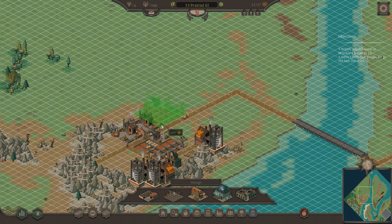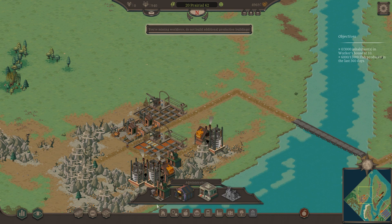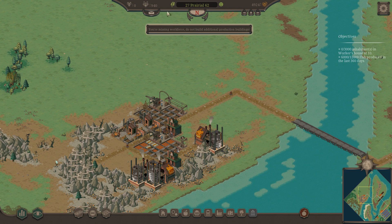We need a warehouse here as well. It will refuse everything and accept only utensils. We'll need another maintenance guy here.